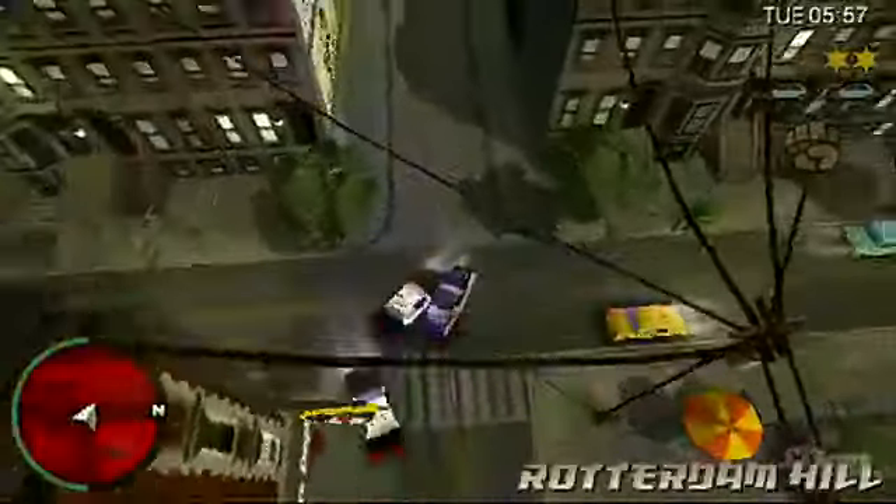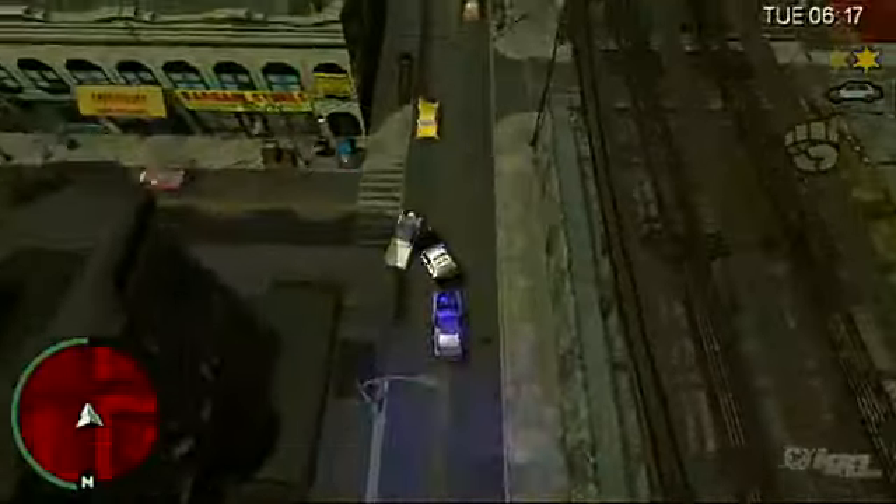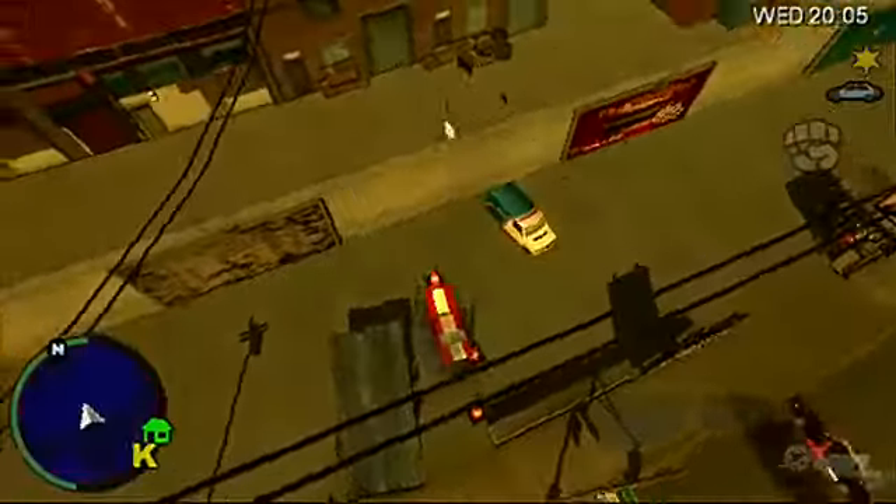Of course you have to worry about the cops busting you and taking whatever you have on your person. Anything stored in your safe house will be fine, but Chinatown Wars has a unique way of dealing with the police. Rather than having to evade the cops and lose your wanted level, here you just need to ram them off the road. It's refreshing to finish the main part of a mission, have a billion cops on your tail, and not feel like you're screwed. This knockout plan means that you always have a chance of getting away.